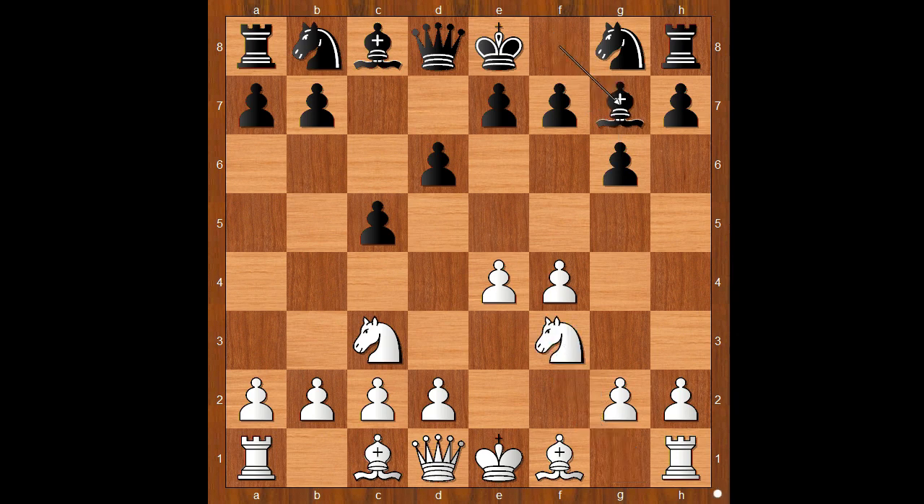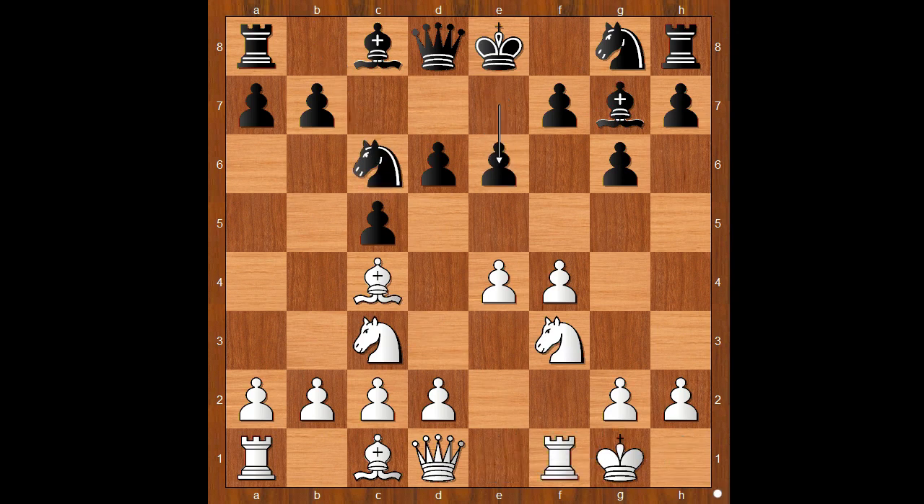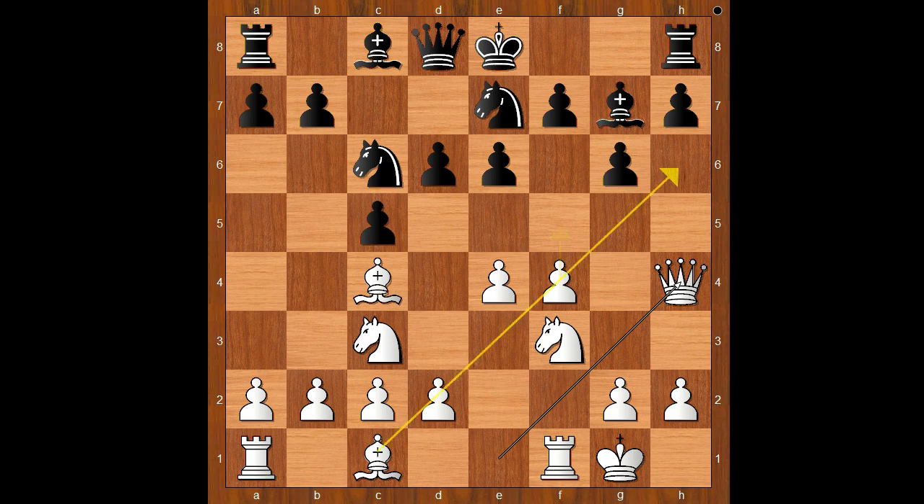g6, Nf3, Bg7, Bc4, Nc6, castling, e6. White to move. The three most played moves in this position are d3, the quiet one; f5, the sharp one; and queen to e1, which looks quiet, but after Ng to e7, white plays queen to h4, intending f5 and bishop to h6 and Ng5 and so on.